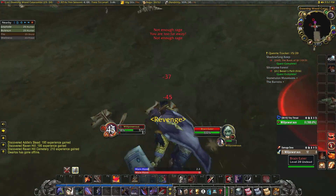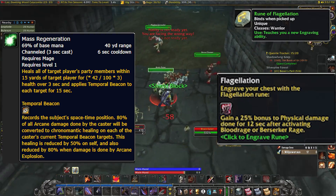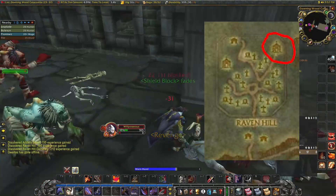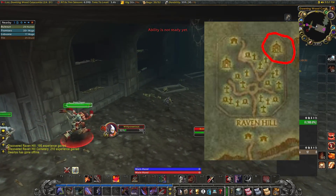Hey everyone, this is a quick guide for the Warrior Rune Flagellation and the Mage Rune Mass Regeneration. The first step in getting this rune: head over to Raven Hill in Duskwood and into the Dornian Wood Catacombs.